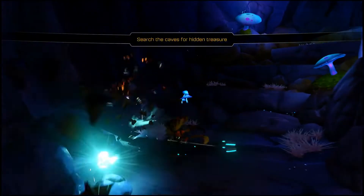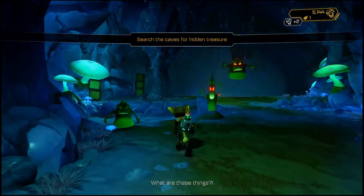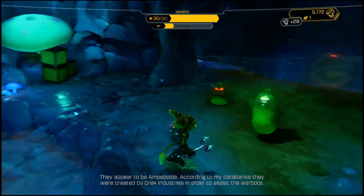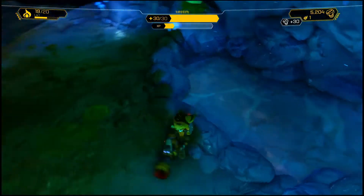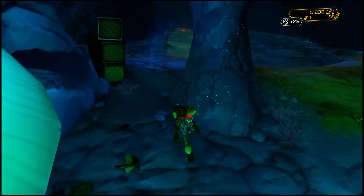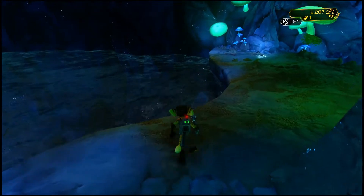Let's see what's up here — search the caves for hidden treasure. What are these things? They appear to be amuboids. According to my databanks, they were created by Drank Industries to assist the Warbots. Those are basically the slimes of the game — you'll see bigger ones later on that will actually split into smaller amuboids.